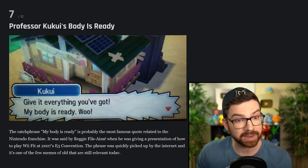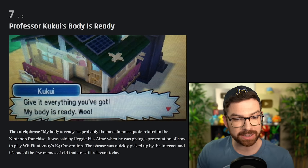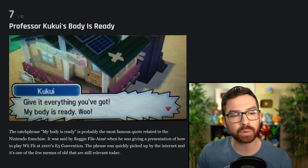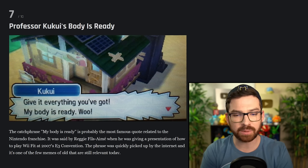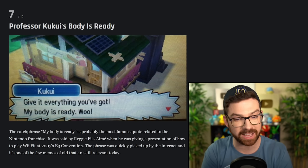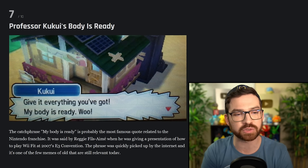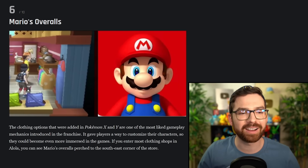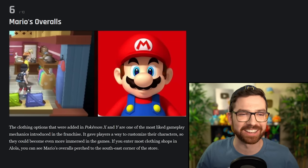Professor Kukui's body is ready. The catchphrase 'my body is ready' is probably the most famous quote related to Nintendo. That's right — that quote comes from Reggie. He was giving a presentation on how to play Wii Fit and the phrase was quickly picked up by the internet. It's one of the few memes of that era that's still relevant today. I never realized that Kukui saying that was referencing Reggie. Incredible. Mario's overalls — okay, that's pretty fun. Mario's overalls in one of the clothing shops.